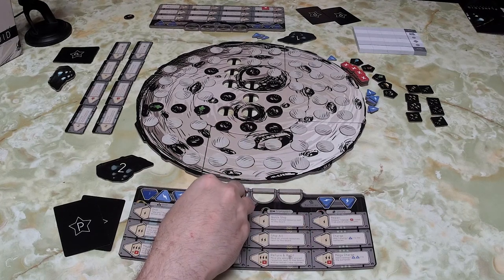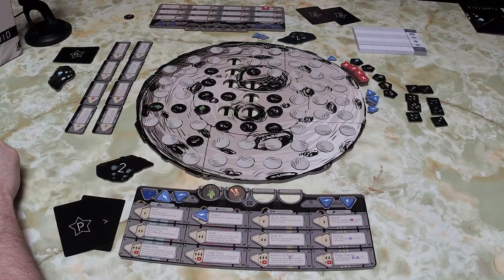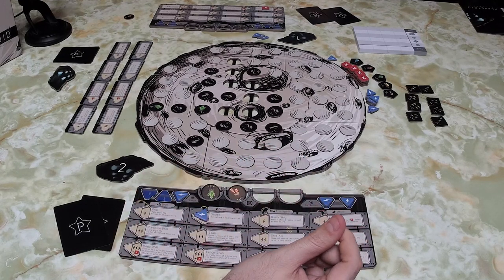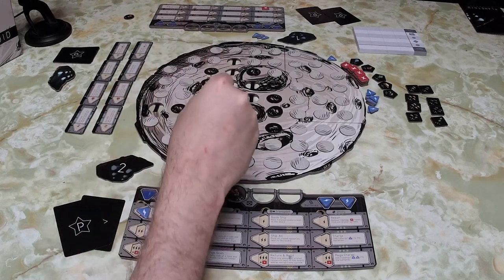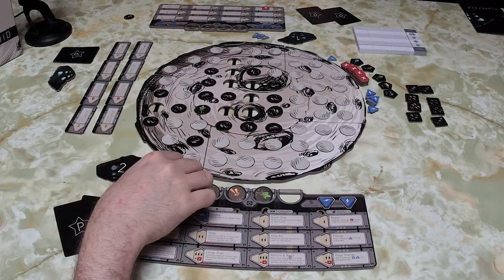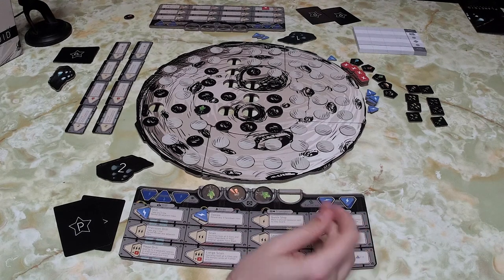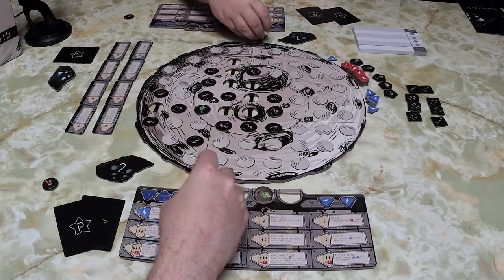I sweep again — revealing two tiles. After a moment of deliberation I can't really charge, so I'll do a quick ship and take the red one off. Grant then spends all three energy on return and refit, which allows him to move any stored resources to the board and install a new system.